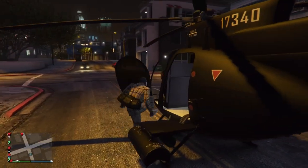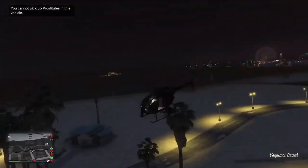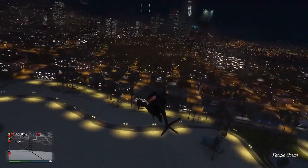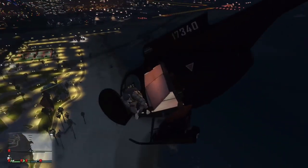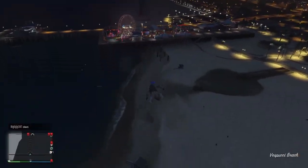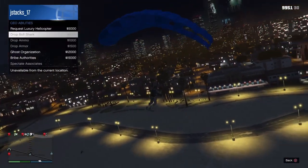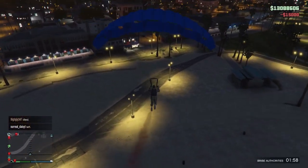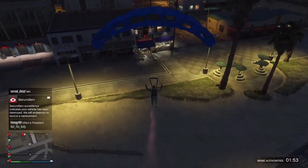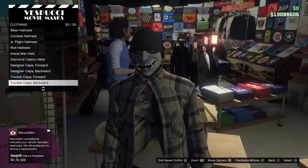I'm doing this in a public session, by the way. I was worried someone was going to kill me, but no one did. I'm going to fly all the way back up — this time I'm going to get a little higher so I can get more air time. I'm doing a Secure Serve right now because I don't want my helicopter to crash, so I'm going to bribe the authorities. All we're going to do is crash into the mask store and spam right on the D-pad as soon as we hit it. We're parachuting in — as soon as we hit it, we spam right on the D-pad, and as you can see, it saved.